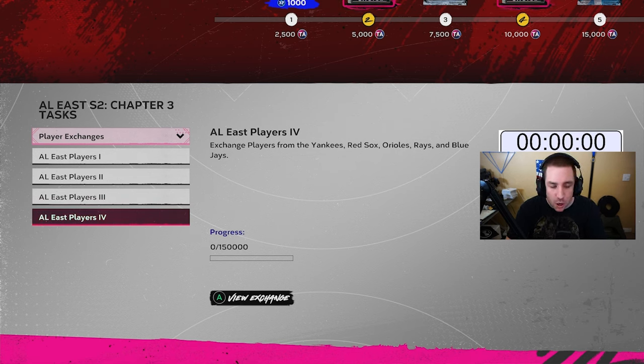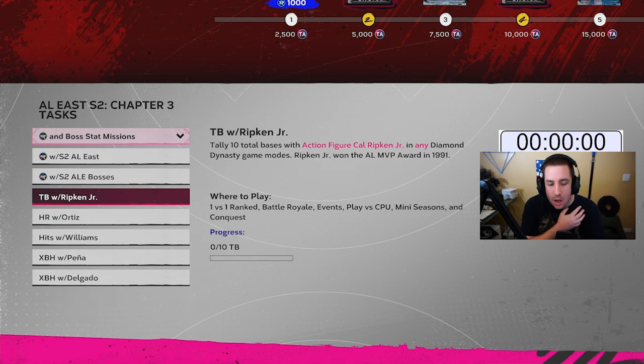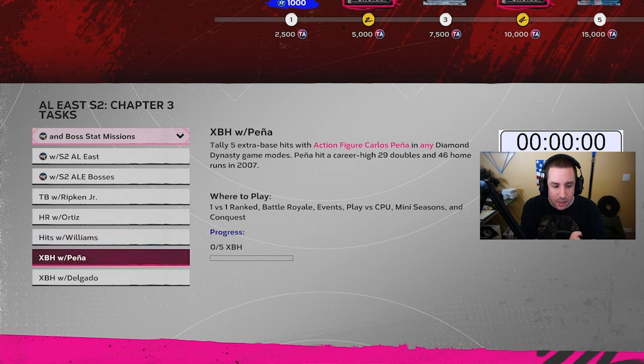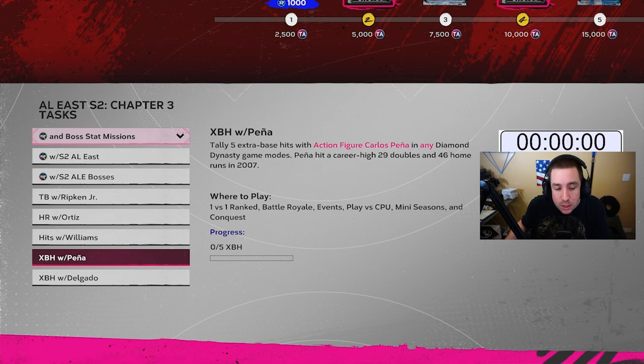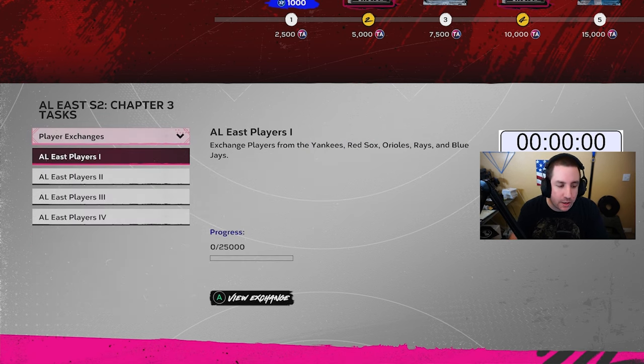When you go to player exchanges, you want to do exchanges two, three, and four because that unlocks your first boss. Once you get your first boss you can do the PXP and boss stat missions. Each player has a different mission: 10 total bases with Cal Ripken, three home runs with Ortiz, five hits with Williams, five extra base hits with Pena, five extra base hits with Delgado. If there's a pitcher, that might be the easiest one. Three home runs isn't too hard, 10 total bases is really easy, and five hits isn't that difficult either.